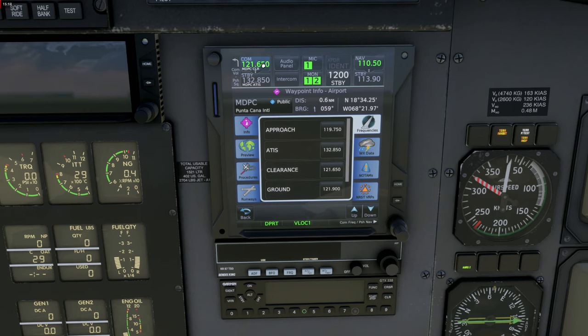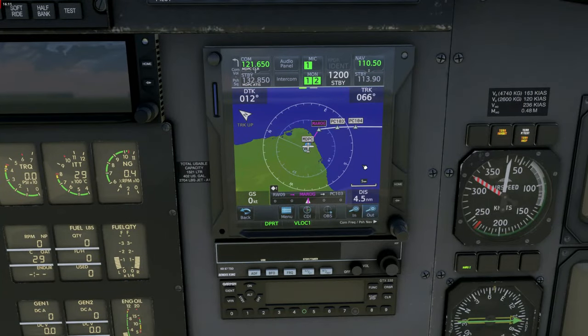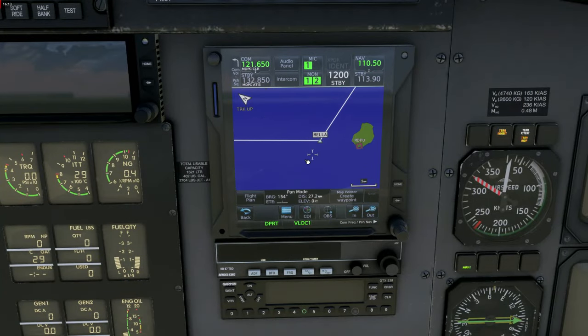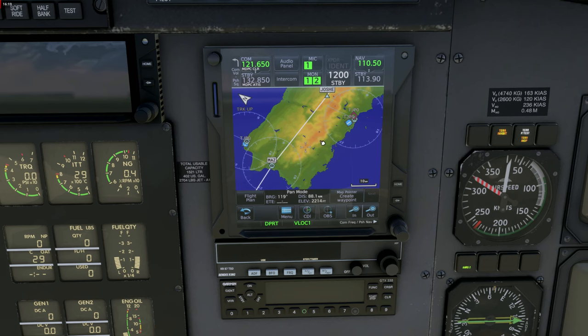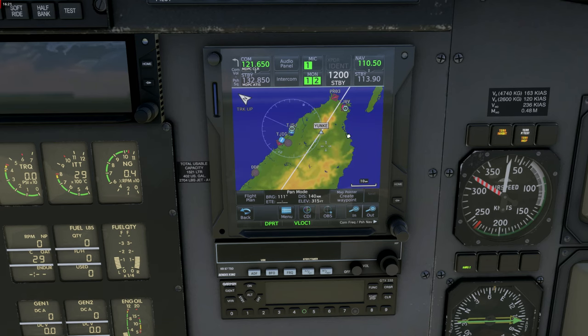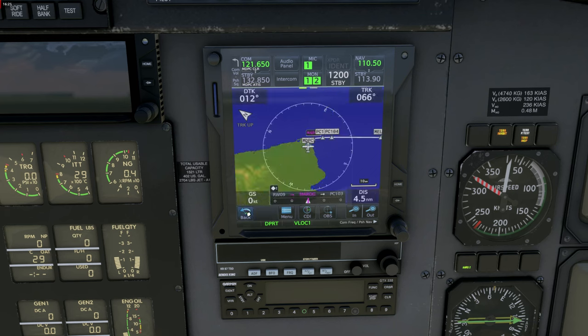Now we are tuned into clearance. Let's set up the altimeter: 1017 HPA. Now let's preview our flight plan on the map screen. The cool thing with this unit is you can scroll through the map as you like — it's a touch screen device and that works very nicely. Flight plan is looking good, and our Mela 2 Tango departure is also punched in.